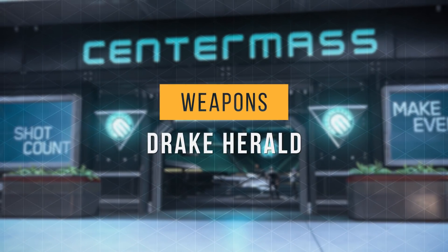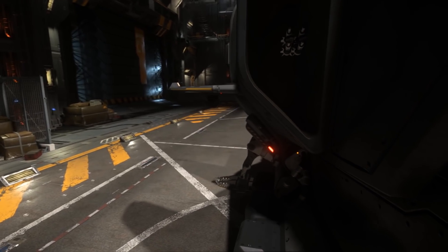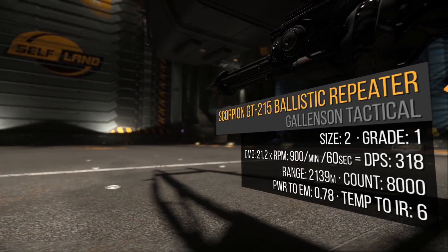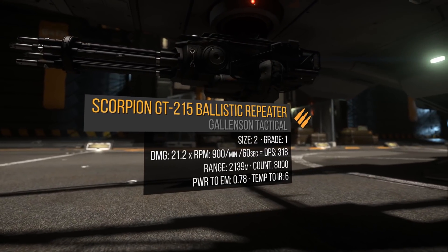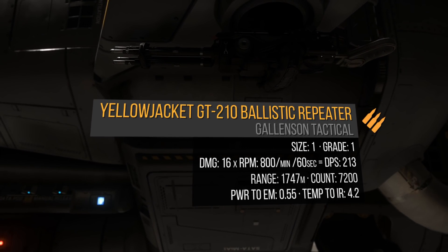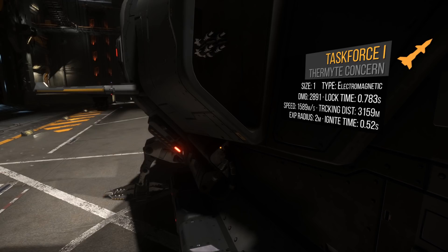Now let's talk about the stock weapons and my recommendations. The Herald is equipped with a size 2 weapon hardpoint on the nose and two size 1 hardpoints under the wings. Its size 3 MSD-341 missile racks are located in these silos, each carrying four size 1 missiles. On the nose the Herald comes with a gimbaled size 2 Scorpion GT-215 Ballistic Gatling — one Scorpion does 21 alpha damage times 900 RPM for 318 DPS and a 2100 meter range, with 8,000 rounds depleting in 533 seconds of continuous fire. Under each wing is a gimbaled size 1 Yellow Jacket GT-210 — one does 16 alpha damage times 800 RPM for 213 DPS and a 1700 meter range, with 7,200 rounds depleting in 540 seconds.